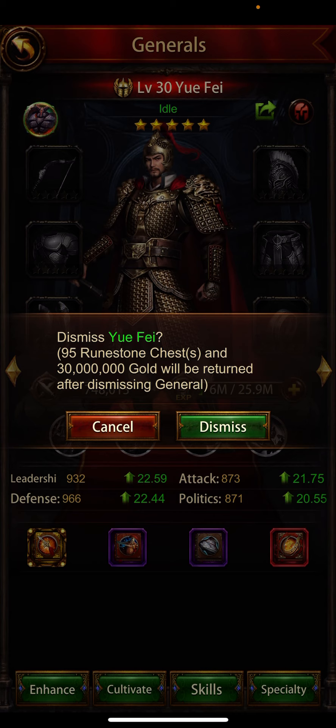When you dismiss this general, you will get refined stone and 30 million gold. If you sell your general, you will see how many refined stones you will get. The amount may vary — it's not necessary that you always get exactly 30 million; it depends on the general you are selling.